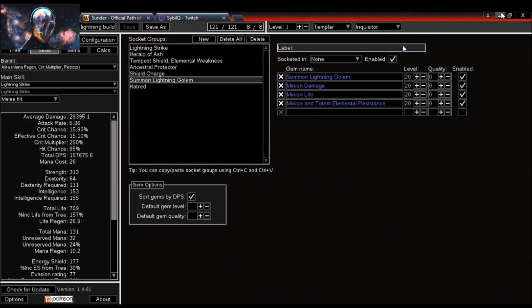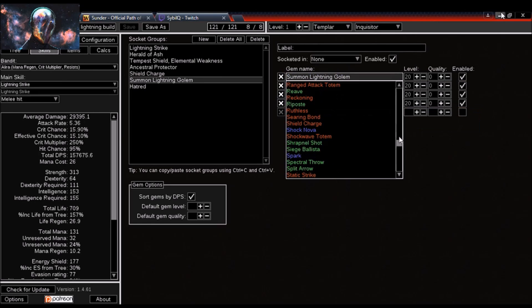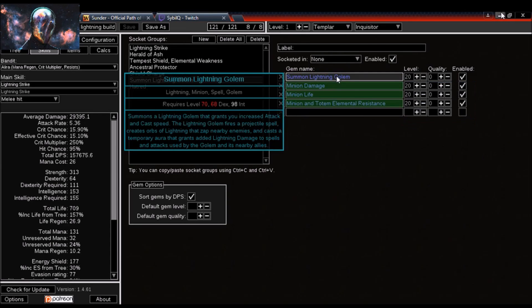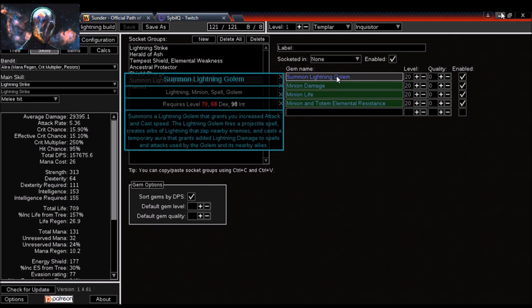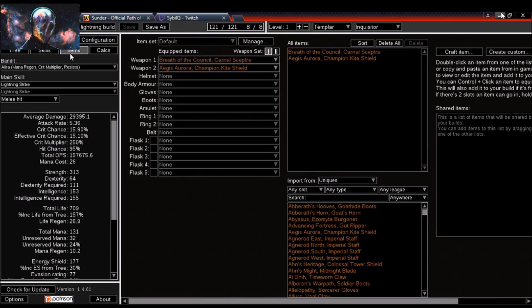The last thing I'm running is a Lightning Golem with Minion Damage, Minion Life, and Minion and Totem Elemental Resistance. I'm choosing a Lightning Golem over a Flame Golem mainly for the attack speed buff. It also adds lightning damage to my spells and attacks, which fits since I'm so focused on lightning damage.